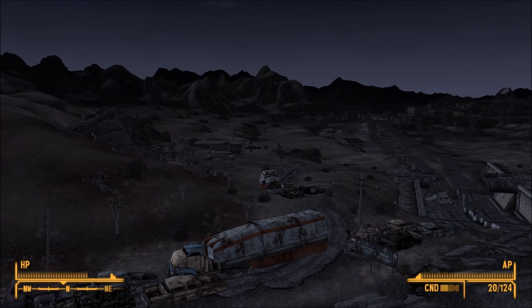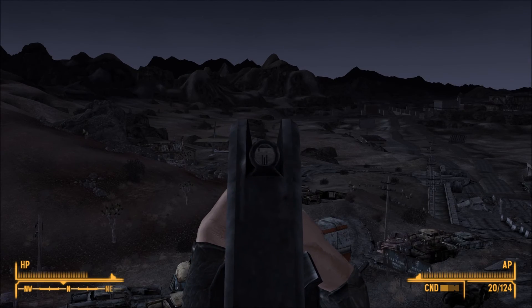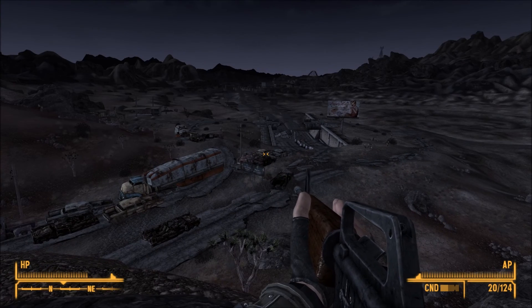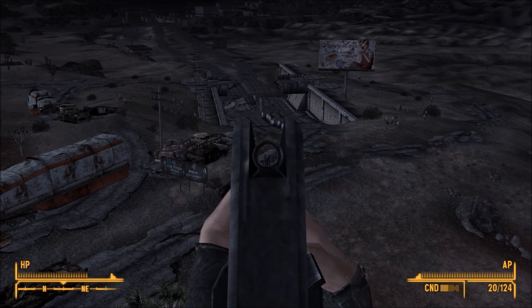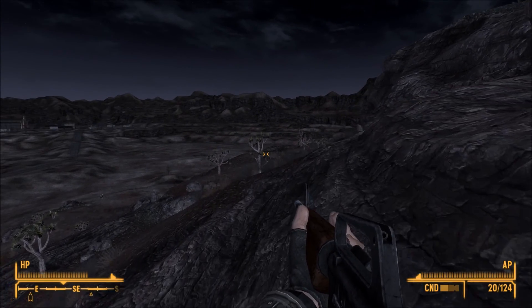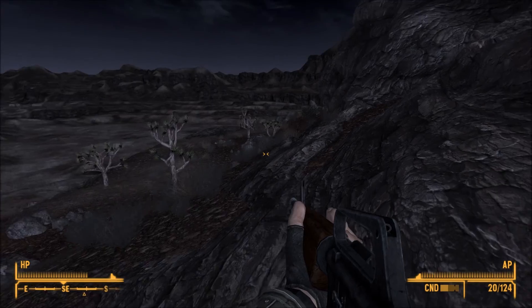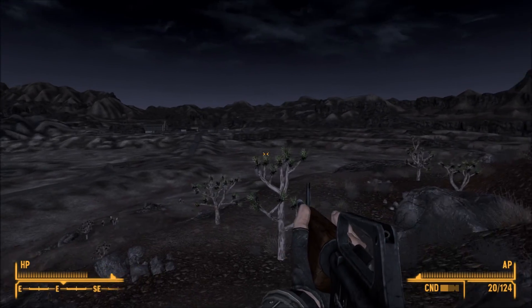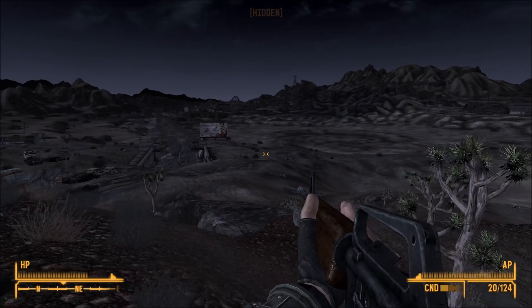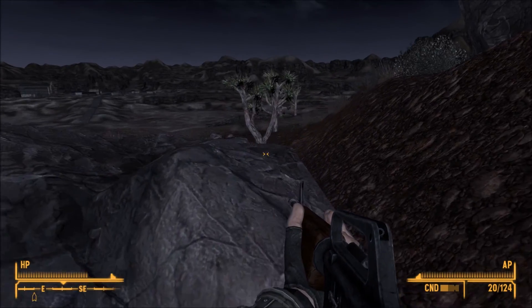Is there something moving over there? Is that something moving? Do I have a sniper rifle? No, I just have this. I think it's just a tree maybe. Looking for any signs of life - I think my perception is really low for this character. There's Nipton over there in the distance. There's something over here though. We're hidden, so there's nothing around.